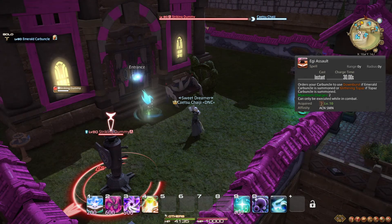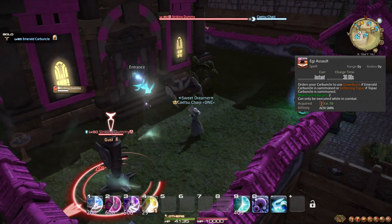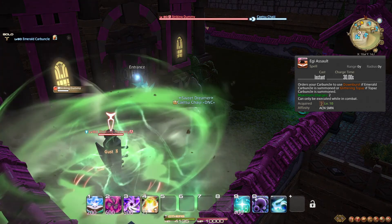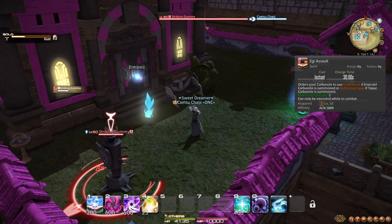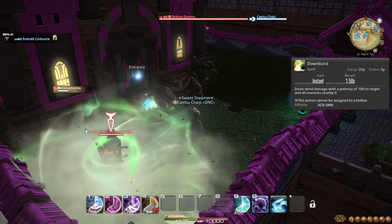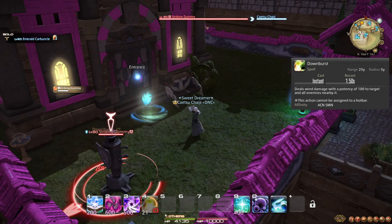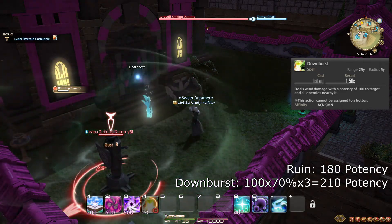At level 10, you learn the spell Egi Assault. This instantly orders your pet to use its first ability when possible, essentially queueing it to be used as soon as possible. If you use multiple order-type actions back-to-back, they will be queued in order. Emerald Carbuncle's first ability is Downburst, which is an AoE attack of 100 potency — meaning 70 potency compared to your actions. If the instant cast property of Egi Assault is useful, you can use it for that purpose. Otherwise, with Emerald Carbuncle, it is only more powerful than Ruin with at least 3 targets.